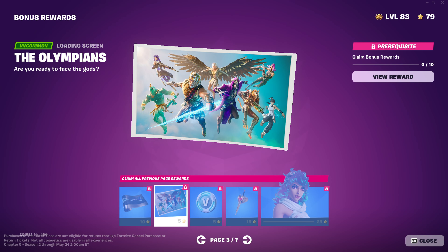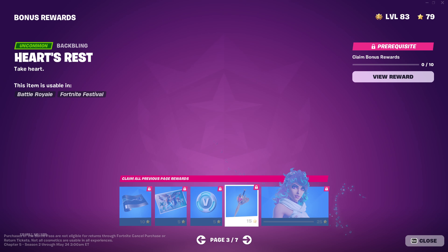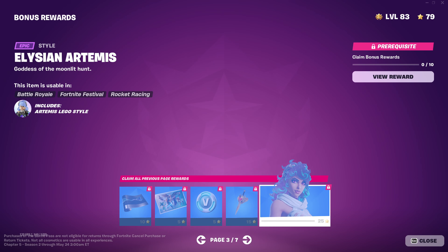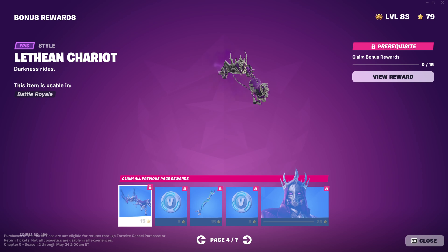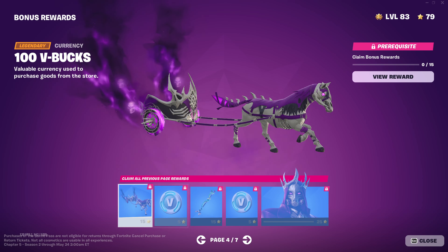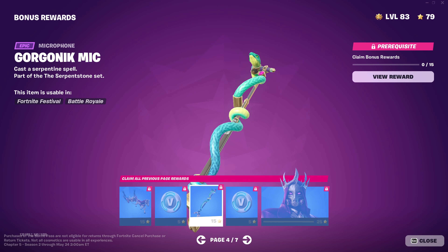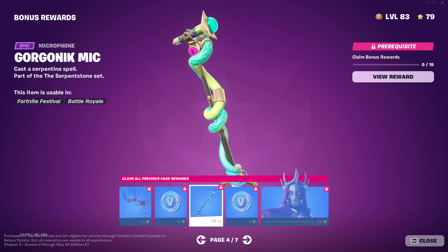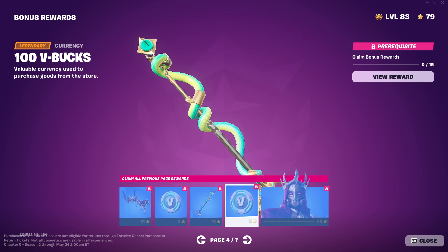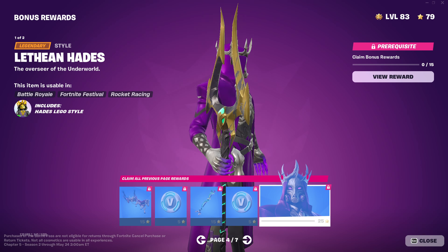Eternal Hunt — not bad. The Olympians — that's pretty cool. 100 V-bucks. Heart's Rest — that's a pretty cool back bling. Elysian Artemis. Lithian Chariot — sorry if I can't pronounce any of these. 100 V-bucks. Wait, I thought that was a pickaxe — that's a microphone for the band thing. I haven't played Fortnite Festival but it's like a rock band thing. 100 V-bucks and a pretty cool skin — this is clean.